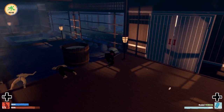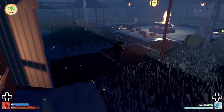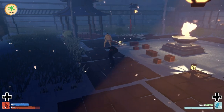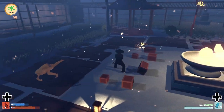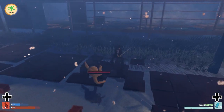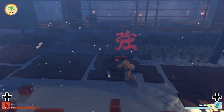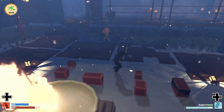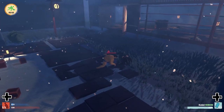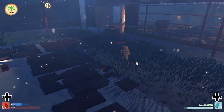Before we go into the courtyard there is a bottle of health right there that we can go ahead and pick up. Once we come out here the only enemy is the sumo. We are going to see him charge up every time he does any attack — you just want to dodge away from it and then he'll overextend. Make one small light attack and then dodge again and just rinse and repeat until he's dead. I'm going to go ahead and die here so we can analyze the death screen.